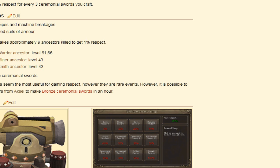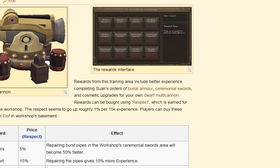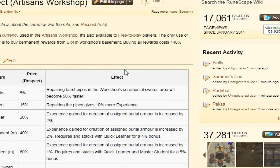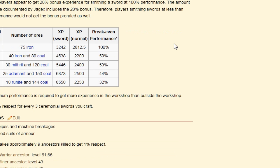It takes 9 ancestors to get 1% participation. Respect is earned in the workshop — respect seems to go up about 1% every 15 XP. He doesn't really say what else earns respect — it doesn't mention tracks. All I know is it says cannons earn respect, but cannons require a lot of materials.